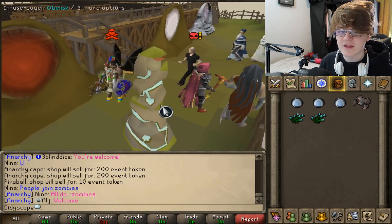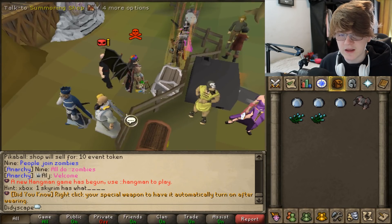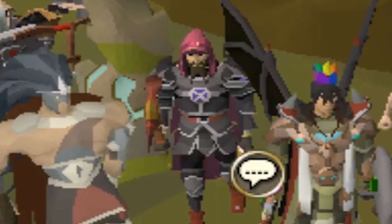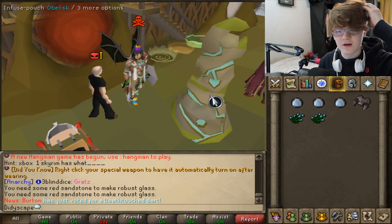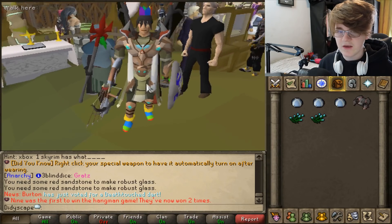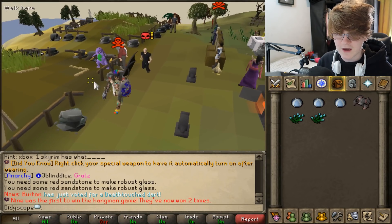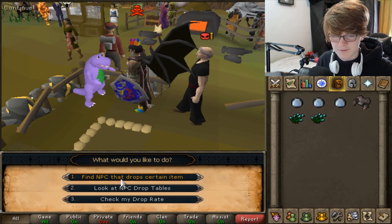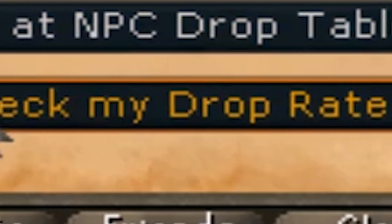Walking further down — it's a big home area — you have the Clan Wars portals, the Wise Old Man, a skill cape shop, a summoning NPC, another bank, melee/range/magic shops, the max cape guy, PvP shops one and two with really cool PK stuff, and an obelisk for summoning. Also there's Barney the Dinosaur as a boss — you can look at his drop table and check your drop rate. I just found it really funny that it's Barney the Dinosaur.